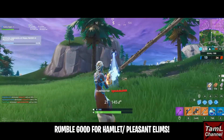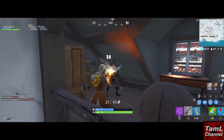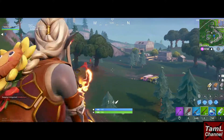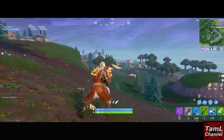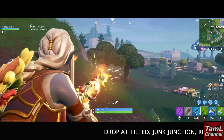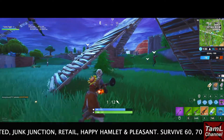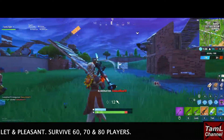People are going to Happy Hamlet and Pleasant Park anyway, especially if the circle is in those areas. Rumble is again good for dropping at the different locations we need, which I'm showing on screen: Tilted, Junk Junction, Retail, Happy Hamlet, and Pleasant Park.